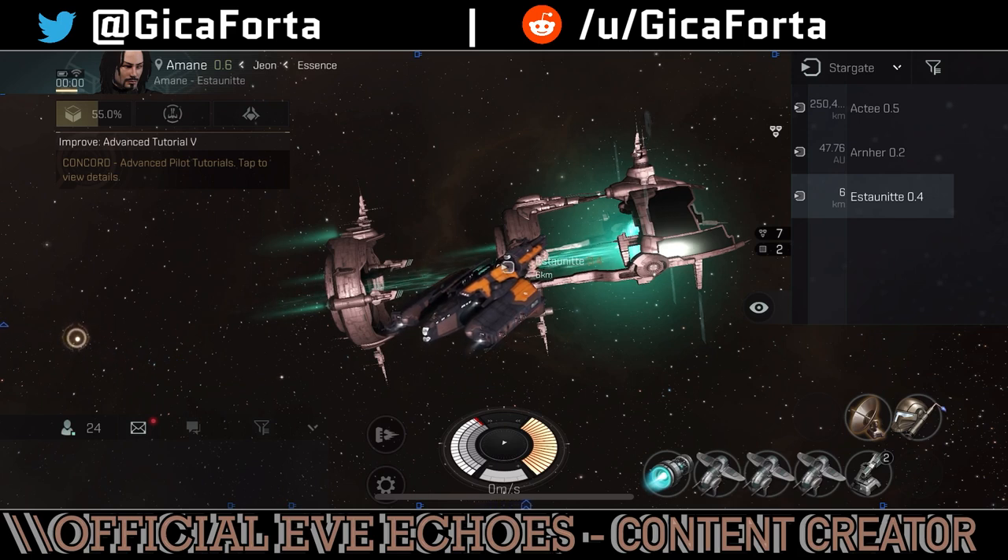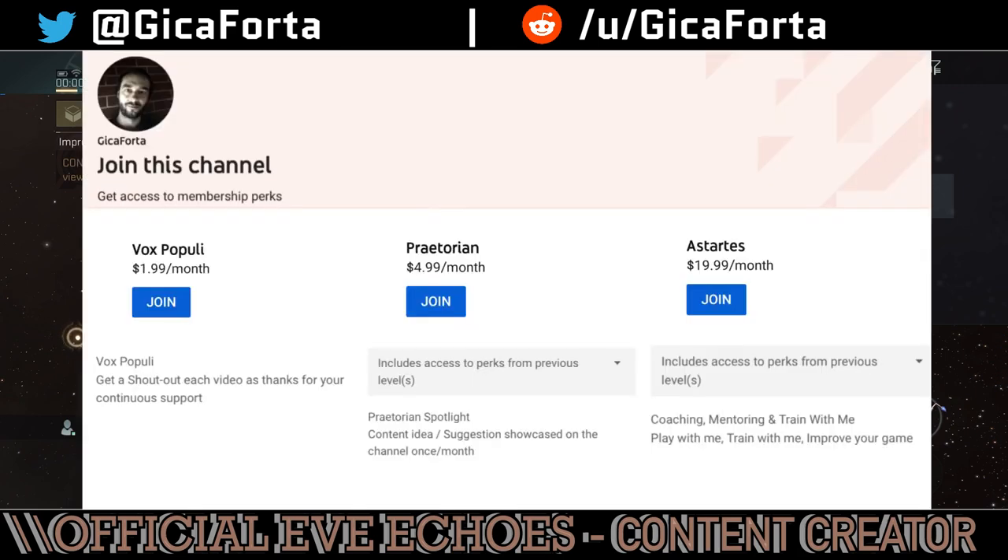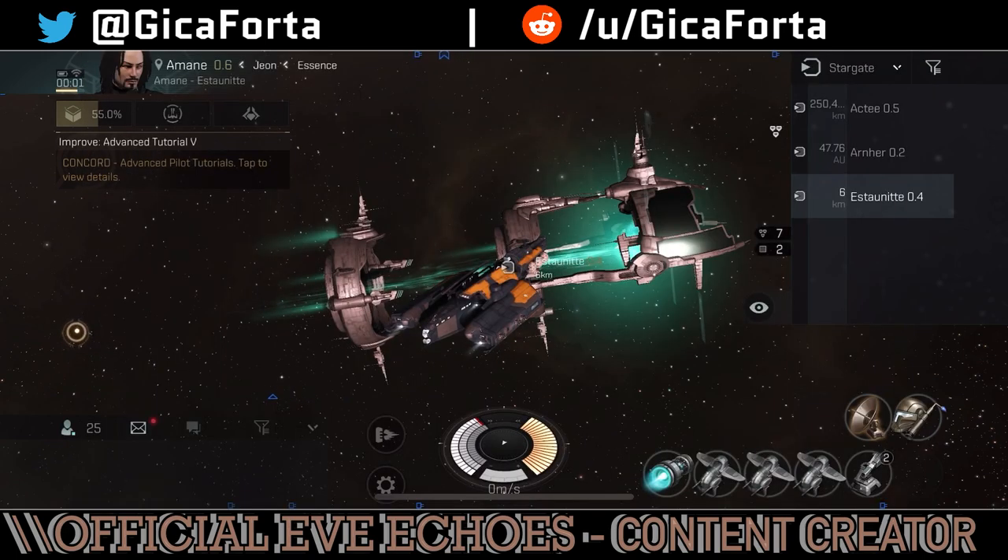Hello ladies and gentlemen, welcome to a new episode of Eve Echoes. Tonight we're going to take a look at the Galente Ship Tree and its associated skill tree that you may or may not want to master — but you do need those because all ships have bonuses based on skills. Be sure to throw in a like and subscribe, and remember we have a channel membership where you can support the channel for as little as two dollars. Link in the description.